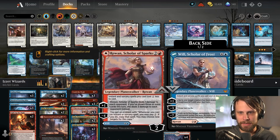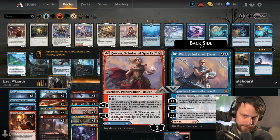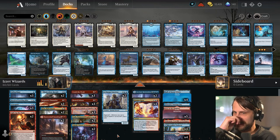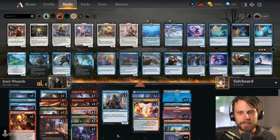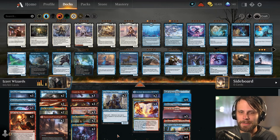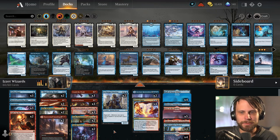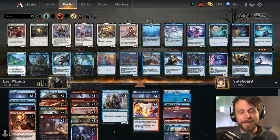We also have Rowan and Will, which helps cheapen up spells and depending on which side we use we can do extra stuff like burning or drawing cards. I'm not expecting to get really any wins with this deck, but I really like the idea of building around wizard tribal — there are a lot of good wizards in standard right now. Don't think this is the final deck but we're going to run with it. Hopefully we can get a win, but if not, no worries.